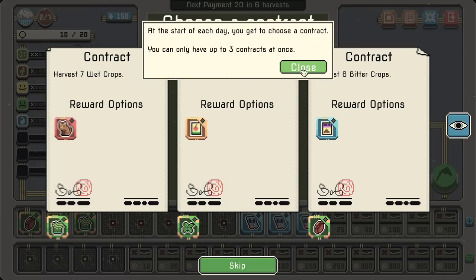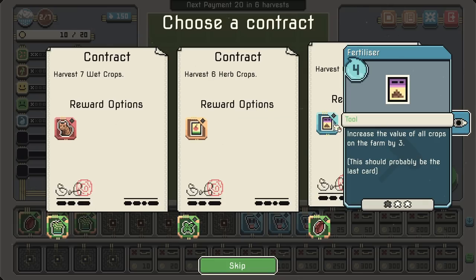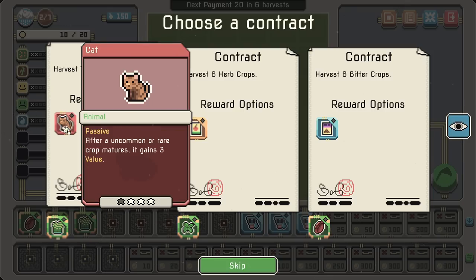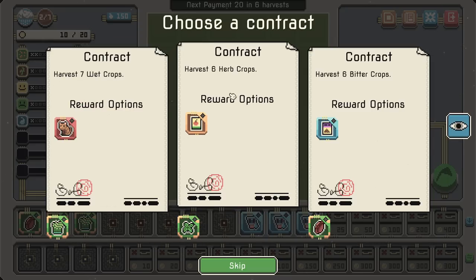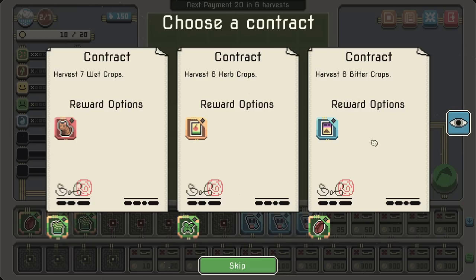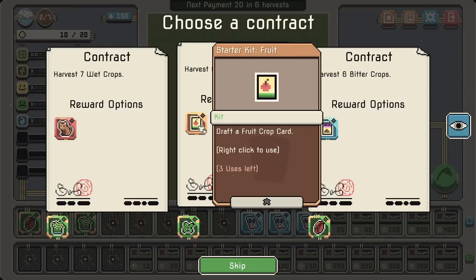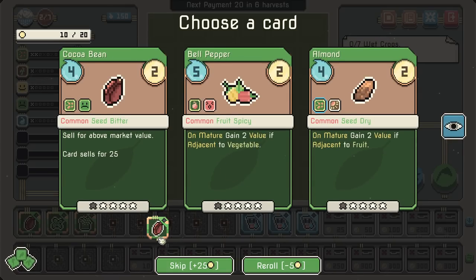At the start of every day you also get to choose a contract — you can only have up to three going at once. These are kind of like quests where you get a reward if you meet the criteria. One option: harvest seven wet crops, get a cat. Another: after an uncommon or rare crop matures it will gain three value. It also tells you the related cards, so it can help you make decisions quicker. Increase the value of all crops on the farm by three. I need a cat.